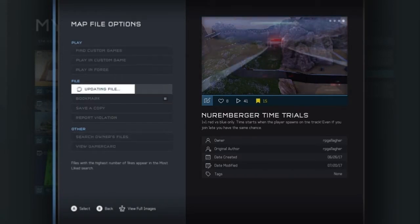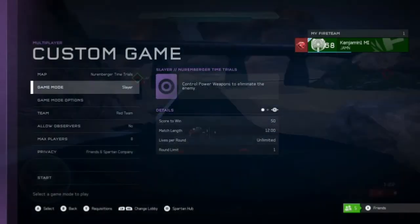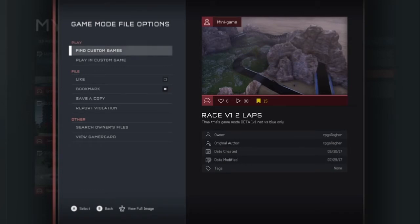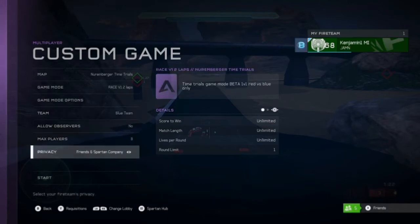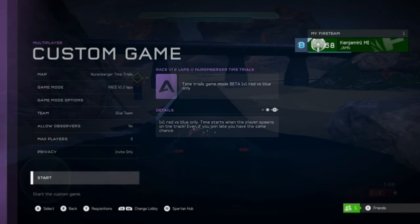We're going to play it from his files, and remember kids: always bookmark and like the maps by their original author and from their files. It helps the file share system and all of us find the best maps. I've got the game type in my bookmarks. Remember to like those files — this is Race v1, two laps. I'm going to play blue team this time. You can play red or blue, one player or two players, red versus blue. We're going for a high score.